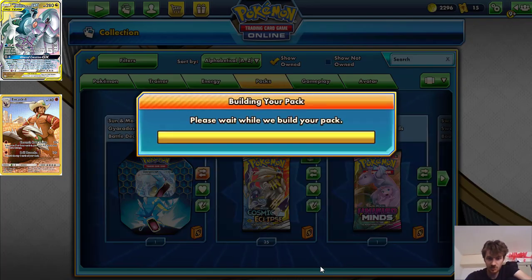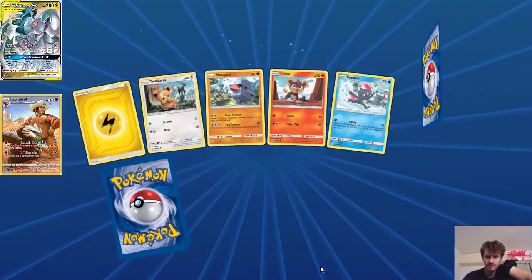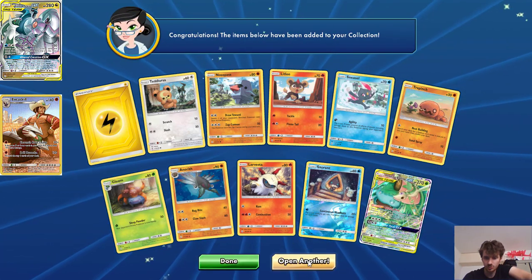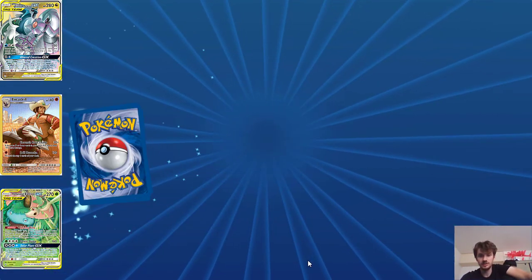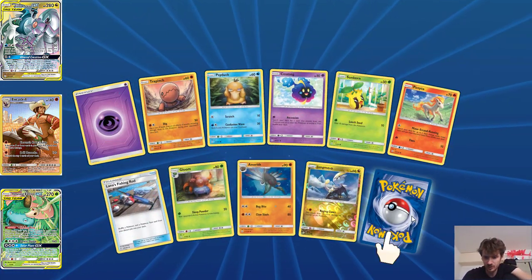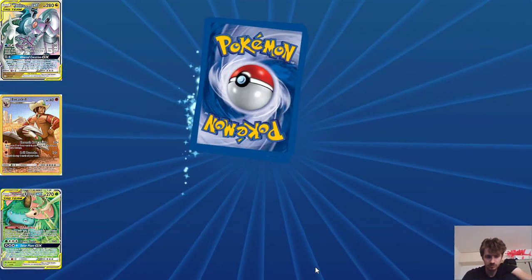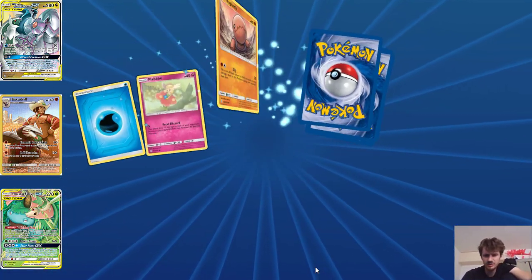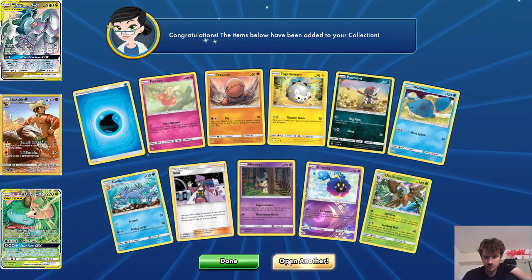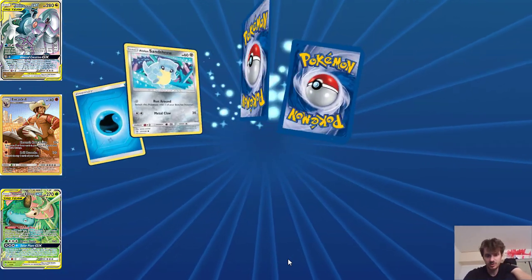Got a Lantern's Fishing Rod right there. If you were watching the first part, we did pull a gold Lantern's Fishing Rod, which was actually the first gold secret card I pulled in real life out of my first ever Cosmic Eclipse booster box, right back when it was first released. I couldn't pull much from the real physical packs compared to the online packs — they were pretty much the same. It's been really hard to pull anything good out of the Cosmic Eclipse boxes.